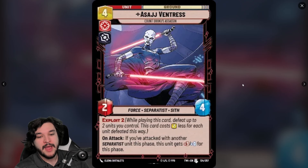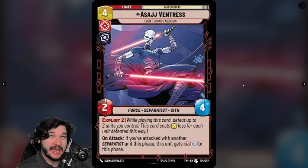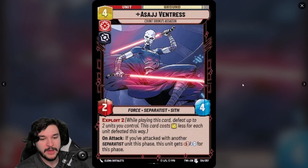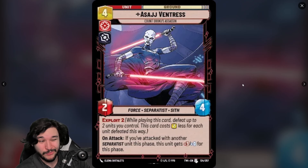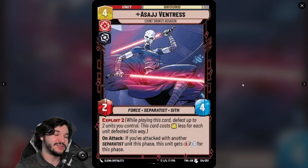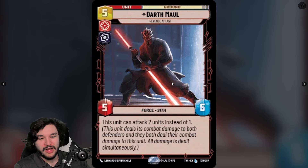If you're attacking first you don't need Asajj to trade off. If you have a Battle Droid token, attack with that first — Asajj gets +3/+0 on attack. If she dies afterward, you only lose one point of damage. The +3/+0 applies during the phase, so if an opponent tries to ambush something, she'll have that buff then too. If we have an exploit-aggressive deck this could be a strong addition.